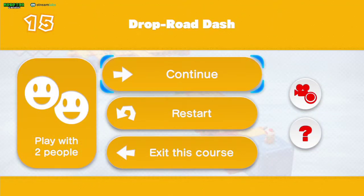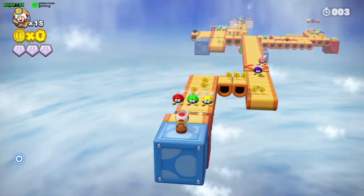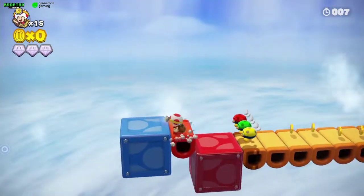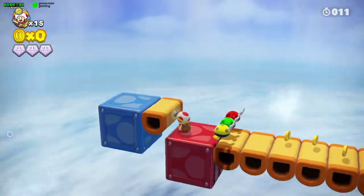We're here in level 15 of Captain Toad Treasure Tracker for Nintendo Switch, and it's Drop Road Dash. This level is very different from all the other levels — we just have to keep going. If you stand still on those platforms, they will fall and you will die, but they will respawn afterwards.